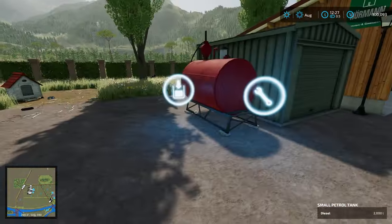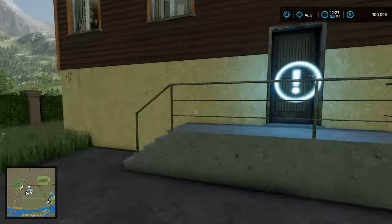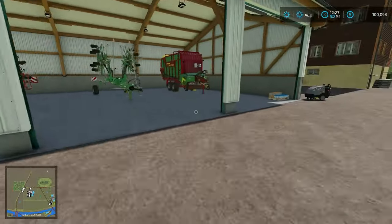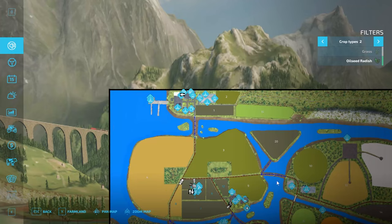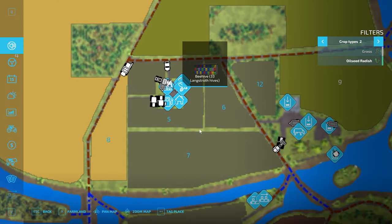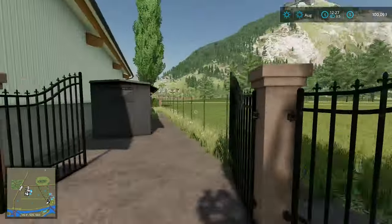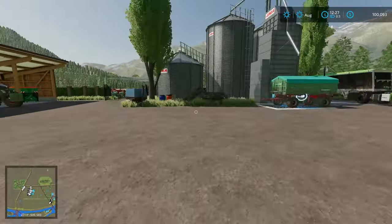There's a fuel point here with 2,000 liters already in there. This is our sleep trigger right here. We have a power washer and some more storage. We also have some silage additive already set and good to go, which is kind of nice. And I think that's everything on the main farm. We do have some bees somewhere as well. We own this little chunk of land over here — kind of a secondary farm — and we own some beehives around the back.